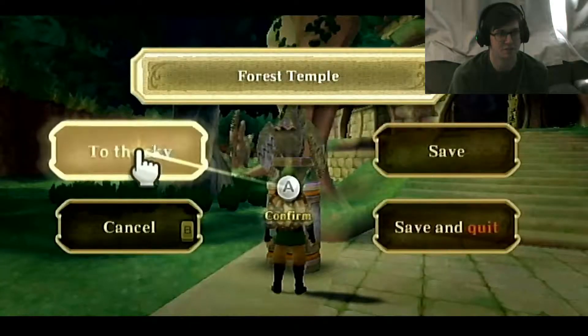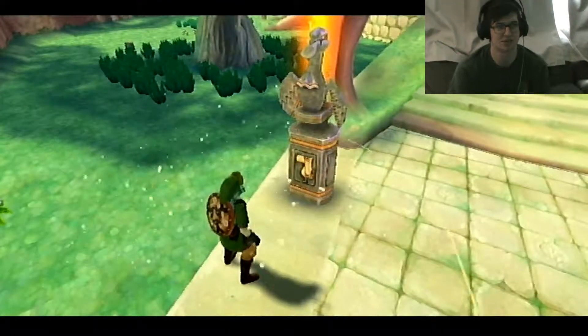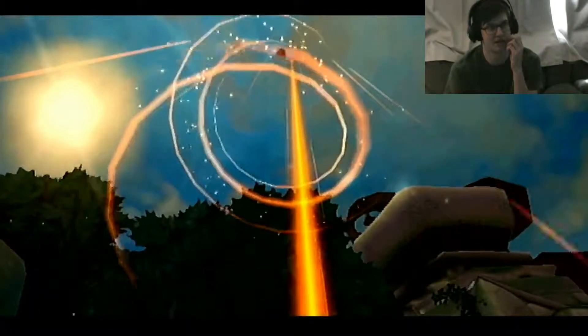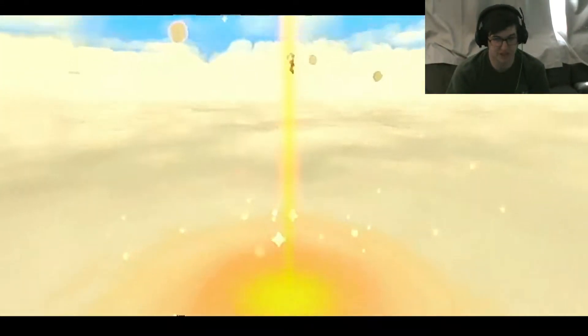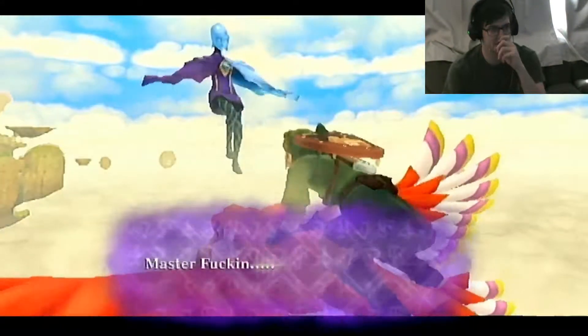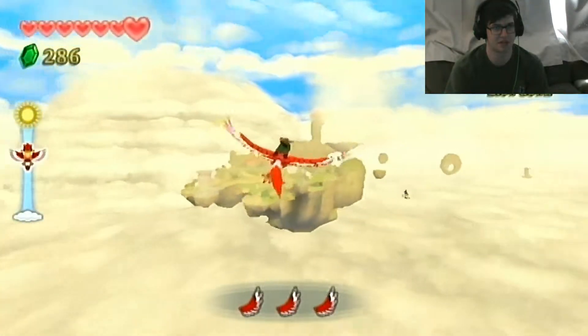Let's go. Unbelievably, we actually were able to beat Ghirahim. It took a while, but that's okay. We're back and we're heading to Eldin Volcano next, I believe is what the place is called, so we're going to get that started here. We're getting into the harder parts of the game finally. Goddess cubes aside, we are going to head back to Skyloft here.